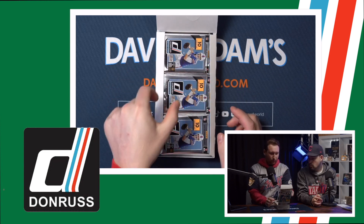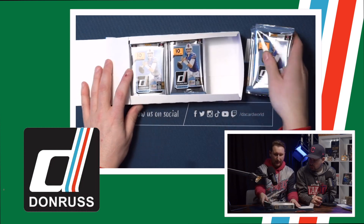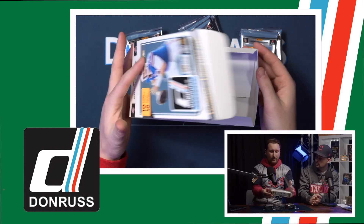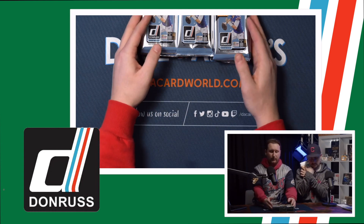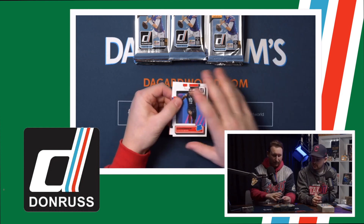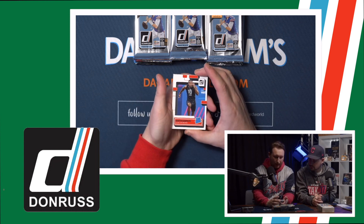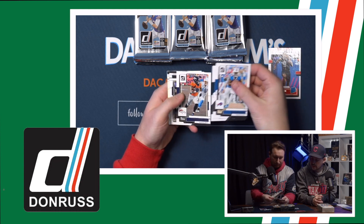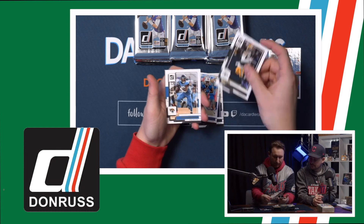Usually we're used to seeing four stacks side by side — we've actually got three stacks here, three stacks of six. Six times three, 18. And remember, we are going to give away all the cards that we break here — we'll tell you a little later in the video how you can do that. Pack number one, first pack, 10 cards per pack. Right off the top, the rated rookie — we got a little different placement on the rated rookie this year. Emerson for the Browns.